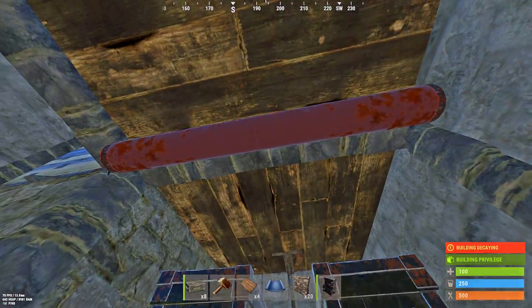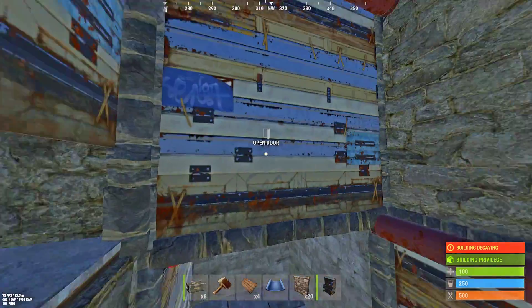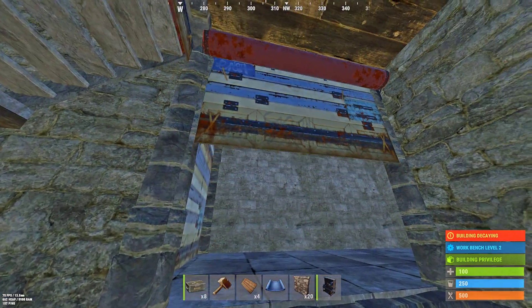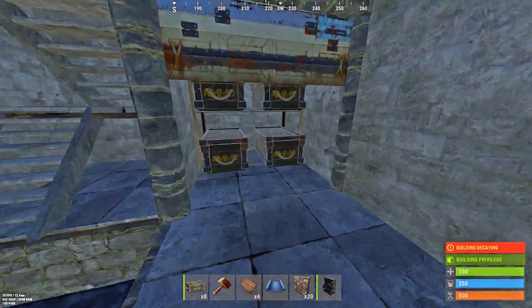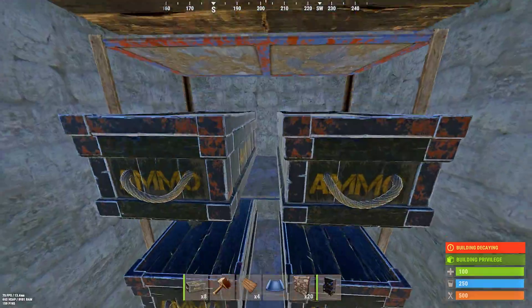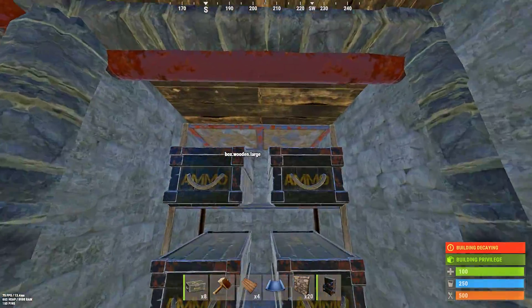And then you have upstairs — that's the way up. This is the way to secondary loot. This is the strongest loot room; it's honeycombed on the outside. This is the weaker loot room — it's not. So, pretty better stuff in here.